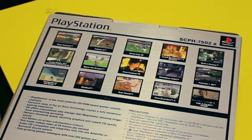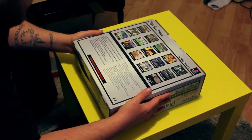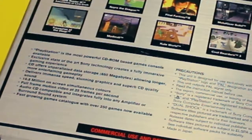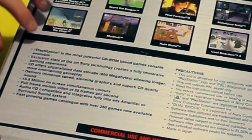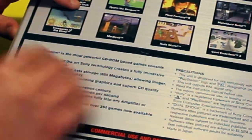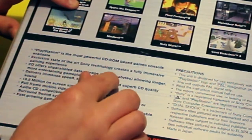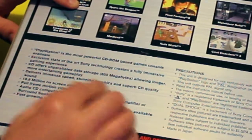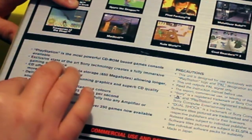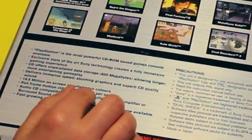What about the specs? This is a great console, so let's see what it says. "PlayStation is the most powerful CD-ROM based games console available. Exclusive state-of-the-art Sony technology creates a fully immersive gaming experience. CD offers unparalleled data storage — 650 whole megabytes — allowing longer, more entertaining gameplay. It delivers immense speed, stunning graphics, and superb CD quality sound. 16.8 million on-screen simultaneous colours."